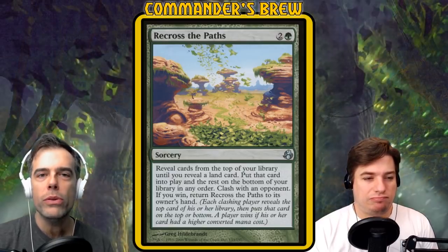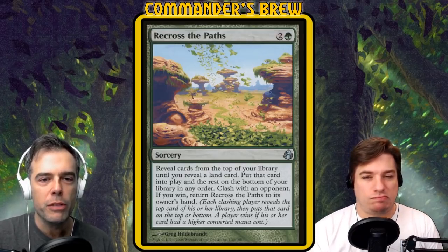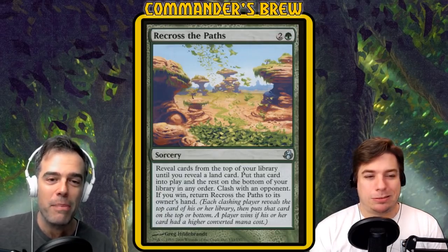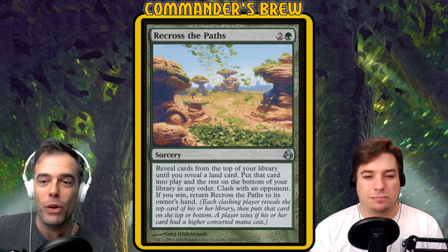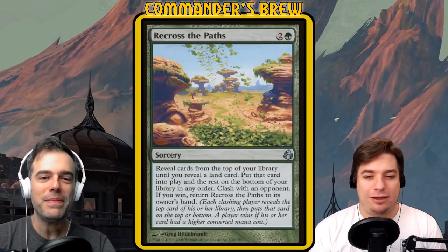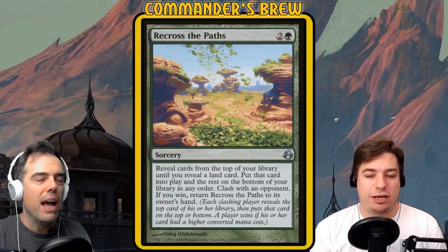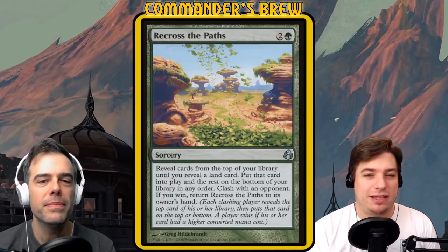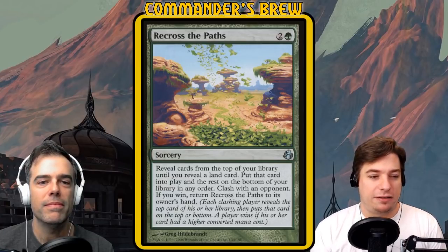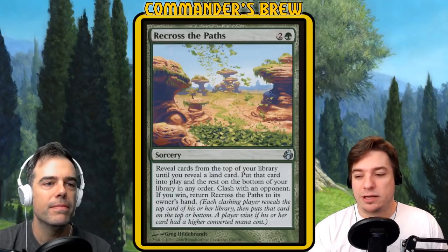If our opponent has a land on top and knows we have Tunnel Vision, they can't put it on the bottom or we'll tunnel vision them — so they're stuck leaving it there. That means we keep winning the clash since we won't have a land every time. It creates this interesting lock where they either have to put the land on the bottom and risk it, or we keep getting Recross the Paths back. At the very least we're getting the scry effect while they don't really get to scry.